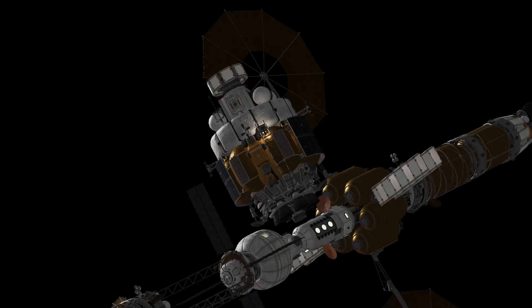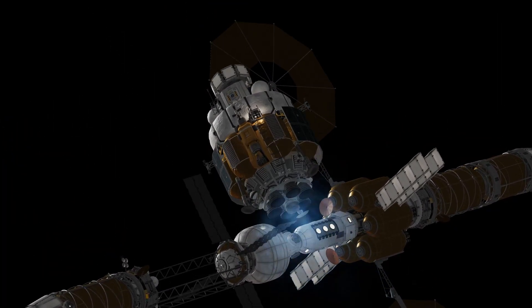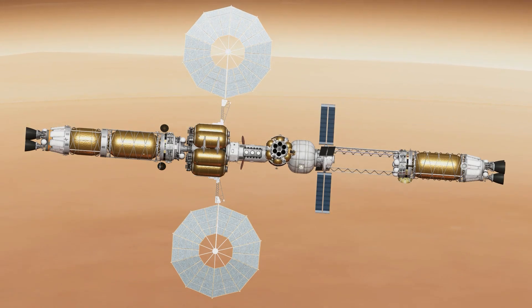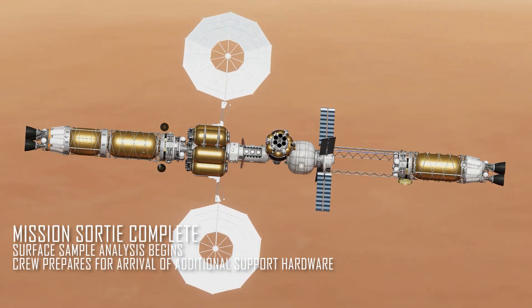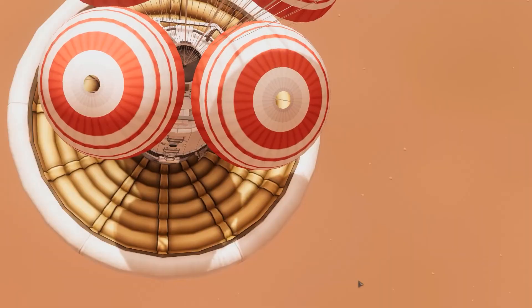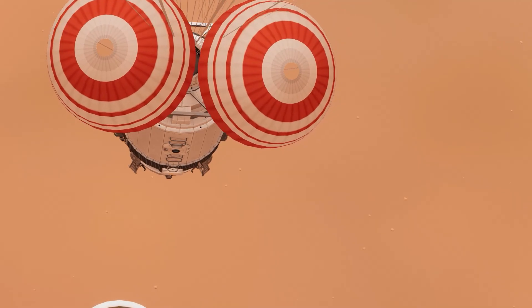With the initial mission complete, it's time to move to phase two, where the crew will wait in orbit for a second resupply mission of habitats, power, and other support equipment to extend our stay and build up this infrastructure. Thanks for watching, and in the next episode we'll be adding a lot more hardware.